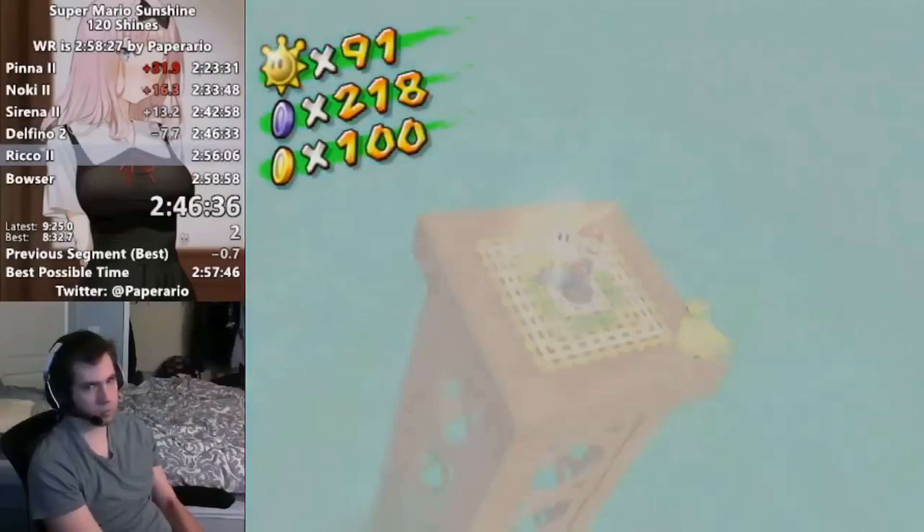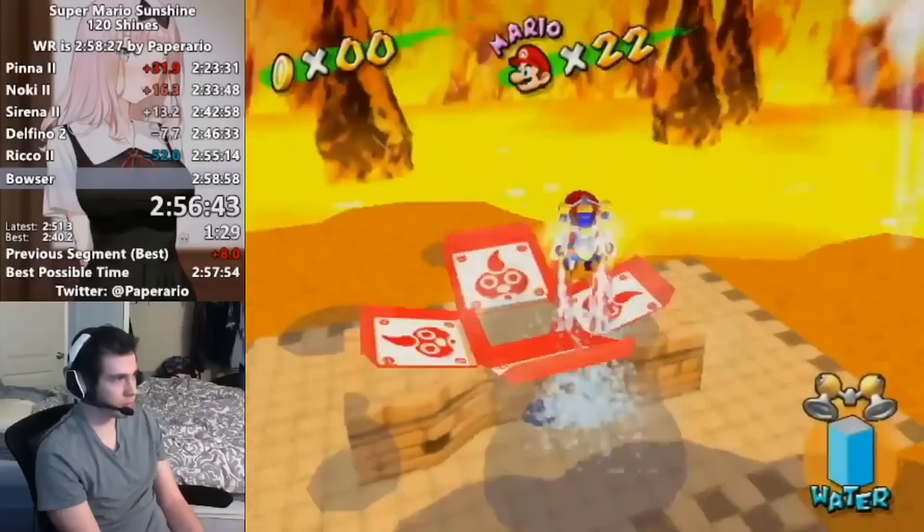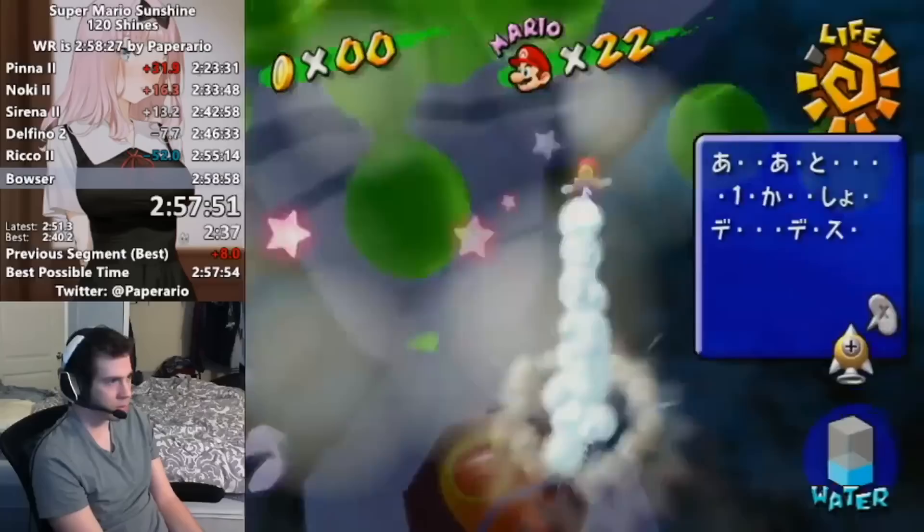Coming out of the second part of Delfino, he makes up for the majority of his lost time and is ahead by 7 seconds. He then plays a solid second part of Rico, saving 45 seconds, and his best possible time is just 6 seconds below a 2:58. All that's left is getting to Bowser and clutching out the ground pounds.